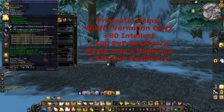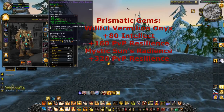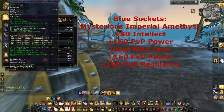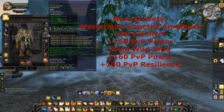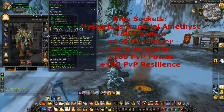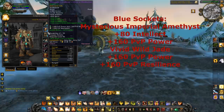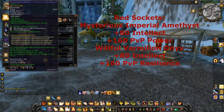For the prismatic socket, two options: the Willful Vermilion Onyx adds 80 to intellect and 160 to PvP resilience — that's the one I use. Or the Mystic Sun's Radiance adds 320 to PvP resilience if you want to stack resilience. For blue sockets, use the Mysterious Imperial Amethyst for 80 intellect and 160 PvP power, or the Vivid Wild Jade for 160 PvP power and 160 PvP resilience — I use that one a lot.